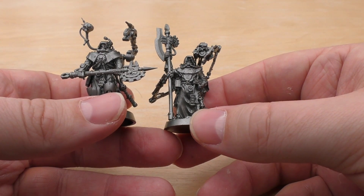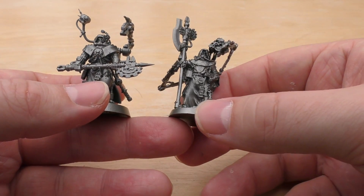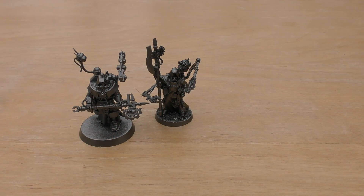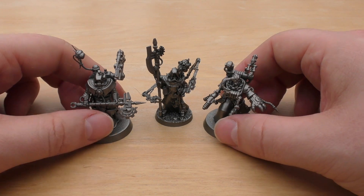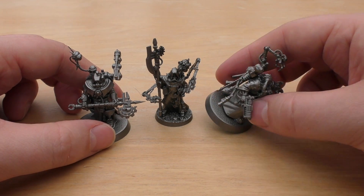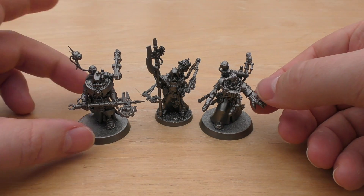I just thought I'd add the Titan Tech Priest as an alternative if you didn't want to spend that much money on the Engine Seer but still wanted a cool looking Tech Priest. The other option is the Cybernetica Datasmith — the only way to get him, though, is with the Castellan Robots. If you wanted to use him as a Tech Priest, if I was your opponent I wouldn't kick up too much fuss. The only downside with using the Datasmith is the lack of an axe entirely.